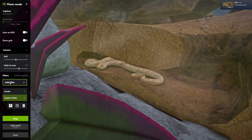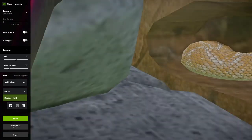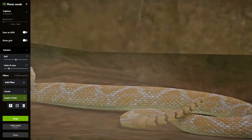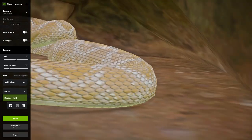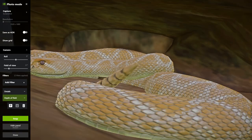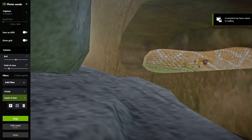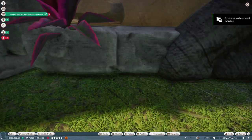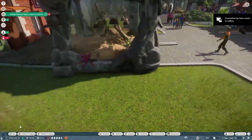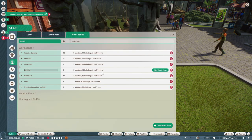Sorry, I'm wasting so much time with the snake, I'm almost done, I promise. Just one more look at its cute little face. That's a nice angle — sensitive camera. Anyway, I just wanted to show off my albino rattlesnake.